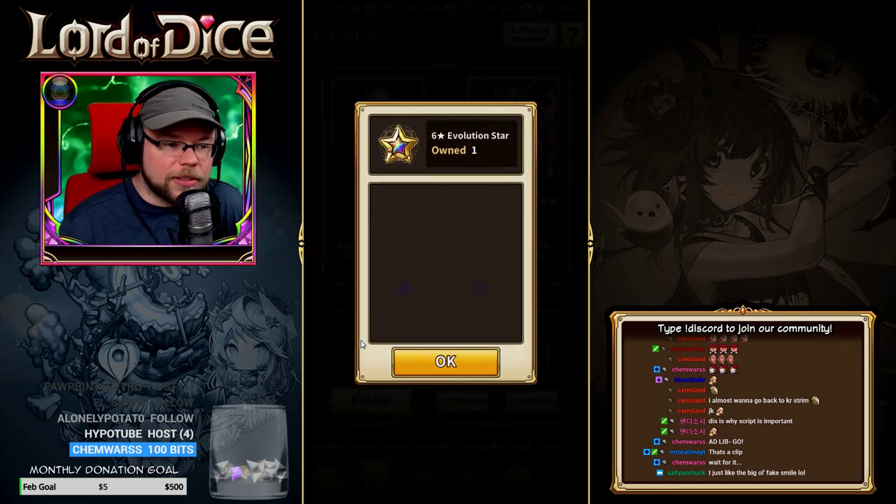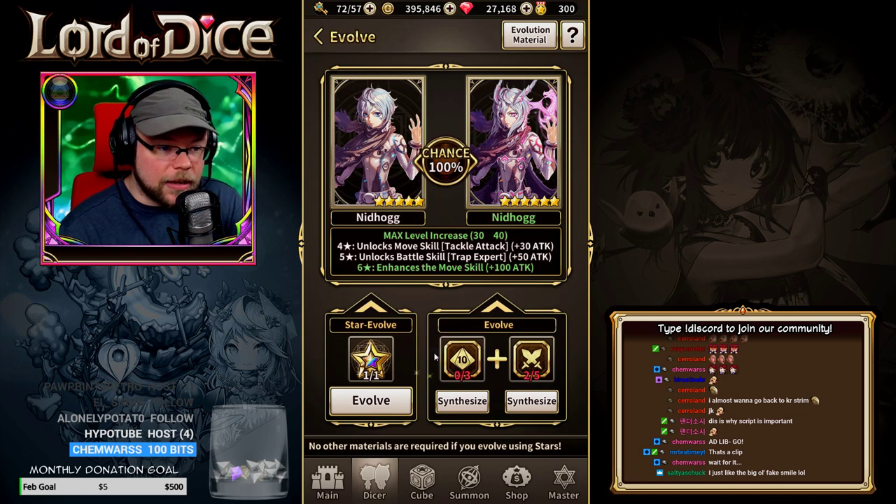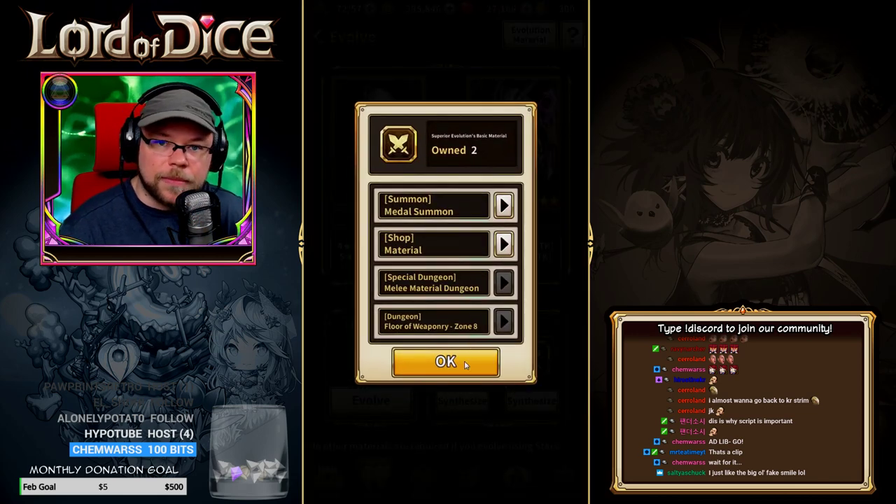The first way is Start Evolve, and Start Evolve is a free way that you can evolve your hero without using any materials that you use from grinding stages, such as your D10 material and your evolution material.